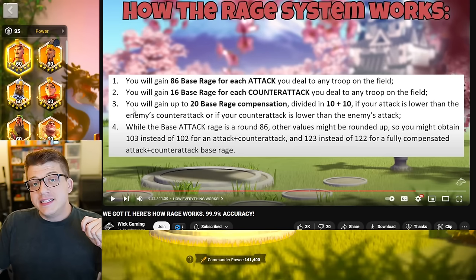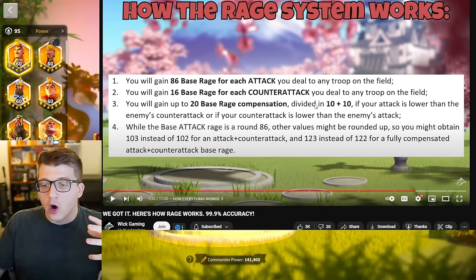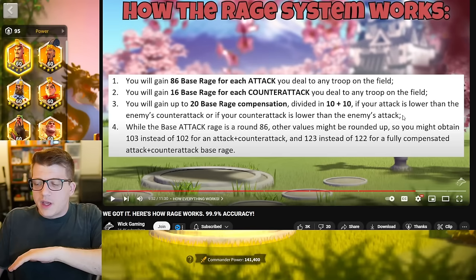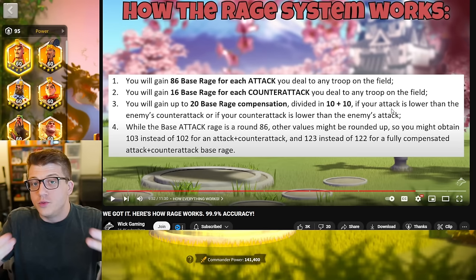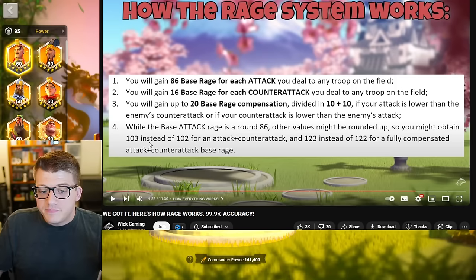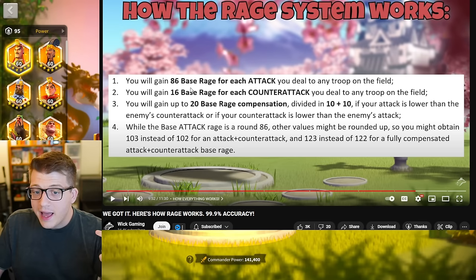The turn that you cross the 1000 threshold means you will activate your active skill on the following turn. We can also learn from Wick Gaming's testing that you get some amount of rage compensation if you're losing one or two different aspects of the battle. We're not going to talk about rage compensation much because it's not something you can really modify in your favor. And for every turn you're hitting a target and they're hitting you back, you're going to be getting either 102 or 103 rage.